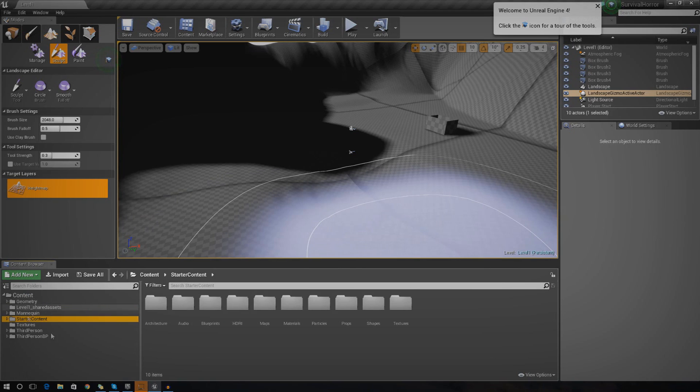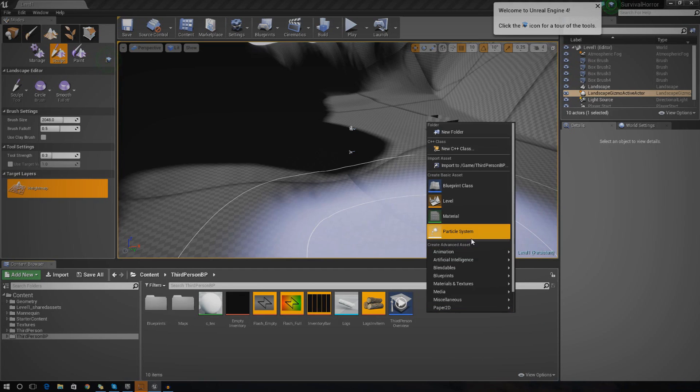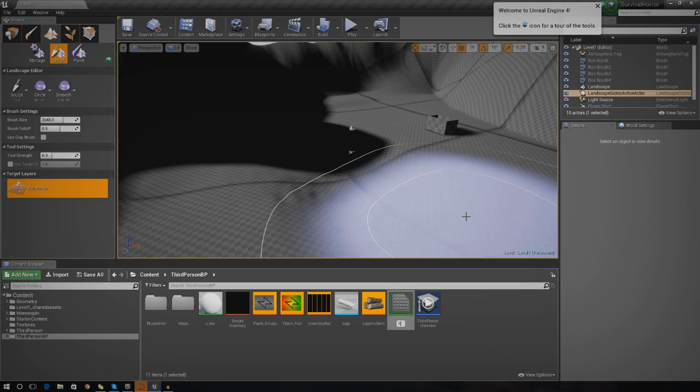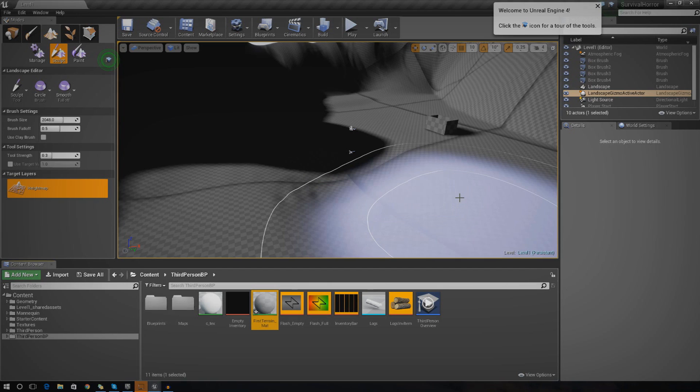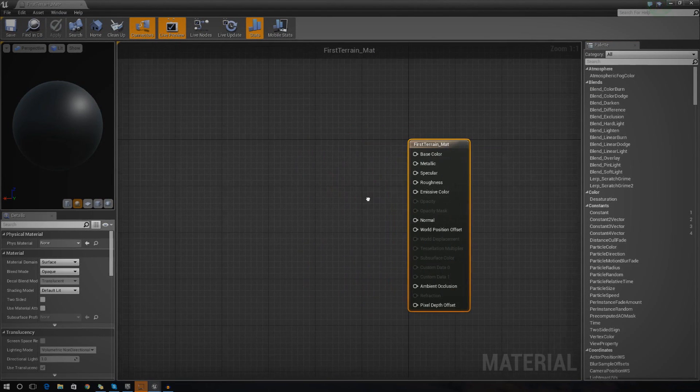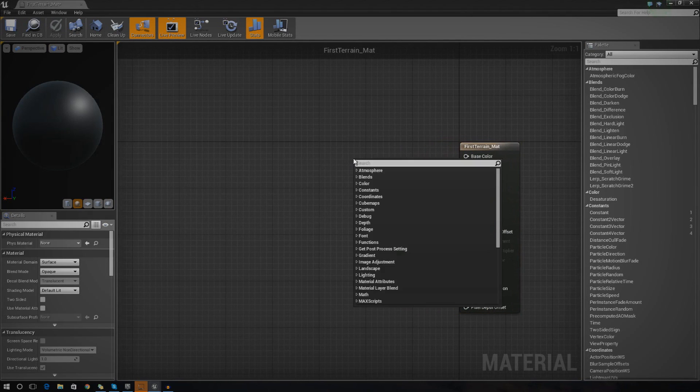I'm going to go ahead and create a terrain material — I'll just put this in Third Person BP for now. I'm going to create a material and call it 'first_terrain_matte'. I'll open it up. The first thing we need to do is figure out which texture maps we're going to use. For today's video we're going to be using the base color, we'll add the normal map later to give it more depth, and we'll use the specular to get rid of the shininess in the terrain.